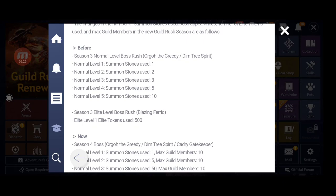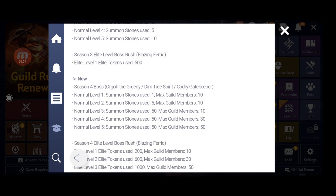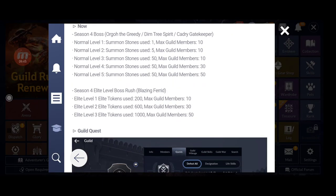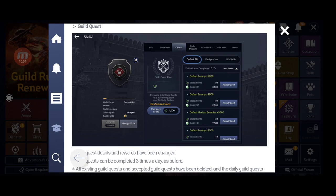Looking at the numbers: for Level 5, summon stones used is now 50, up from 10 before — a big increase. Elite tokens used are Level 1: 200, Level 2: 600, Level 3: 1000. Maximum guild members are 10 for Level 1, 30 for Level 2, and 50 for Level 3 difficulty.